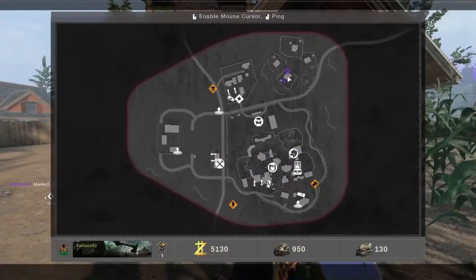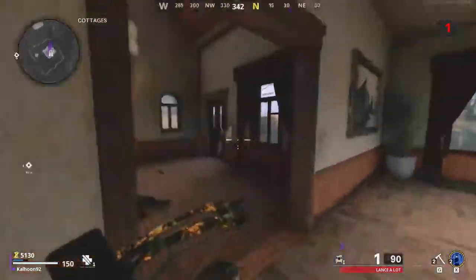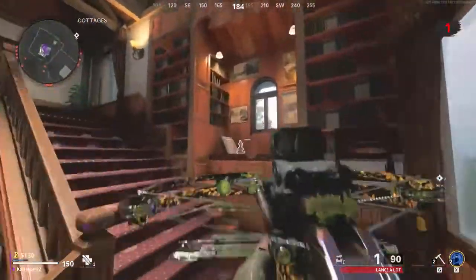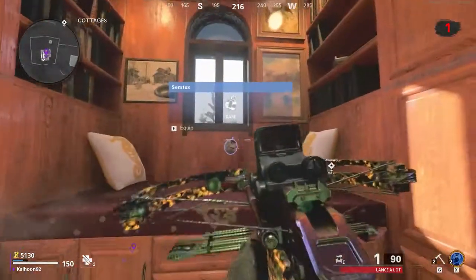All right, so for our second monkey location, we're going to be going to the cottages section of the map, which is kind of the top right. We're going to be going to the bottom cottage, go up the stairs, and on this kind of day window bed thing — I'm not sure what it's called — your monkey will be sitting right there.